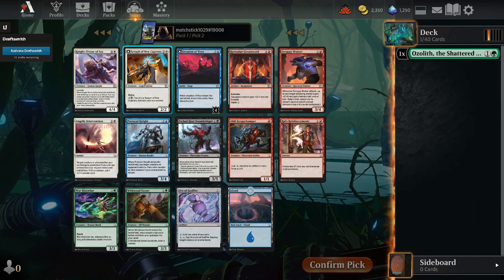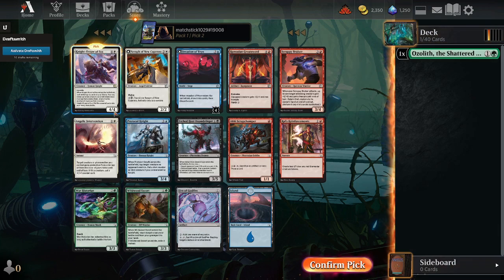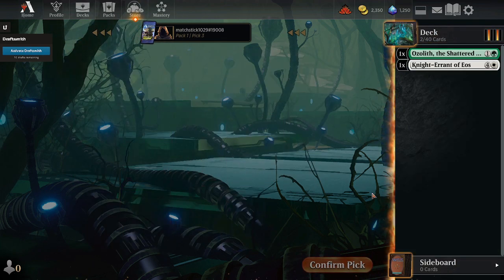We got a Knight Errant of Eos and I'll probably end up taking that just because I am super fond of it. We can kind of look to slot into a nice aggressive deck of some kind. Greatsword's okay. Protocol Knight and Jackal Intervention is probably the next best card after Knight Errant. Wild Lord Escort's pretty good. I didn't even notice the Ral's Reinforcements there - that's definitely up there. But yeah, Knight Errant of Eos. Let's take the rares.